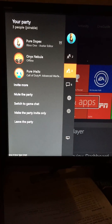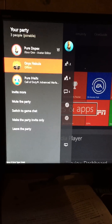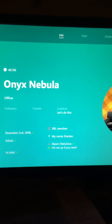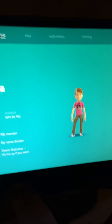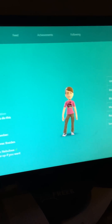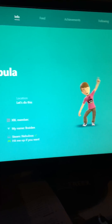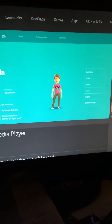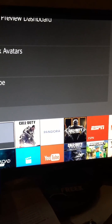The next thing is the new way you can view your and your friends' profiles. I'm going to go to my friend Onyx Nebula and view his profile real fast. If you wait a second it will change over — avatars are back when you view profiles. They also have an avatar store now, but it's not available to the public yet.